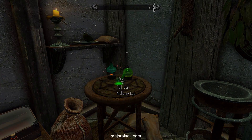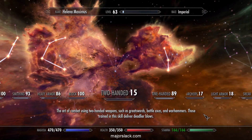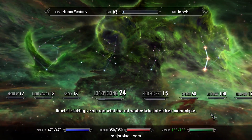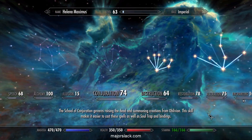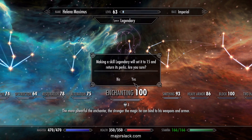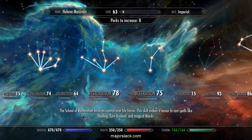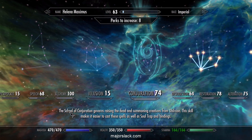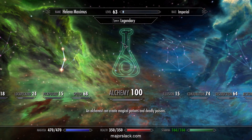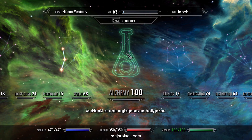I am now finished with the enchanting skill tree, because I've made my crafting suit so I don't need it anymore — for now. Let's declare Enchanting Legendary again. This will be like the fourth time. Get all those perk points back and let's throw them into Alchemy, because alchemy is jammed up to 100 now.